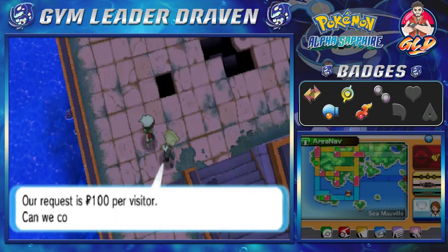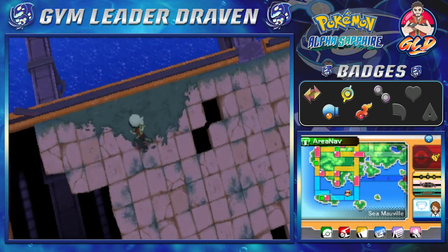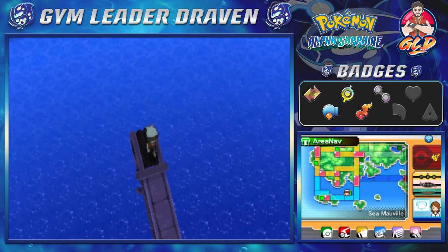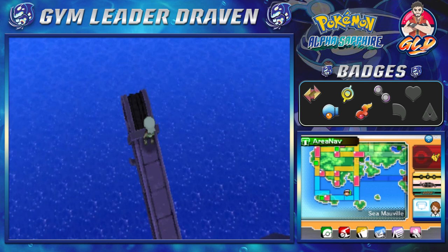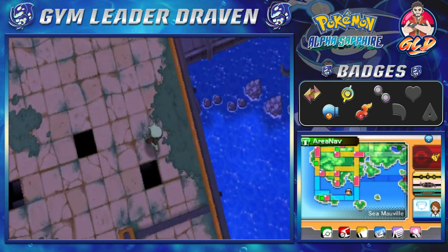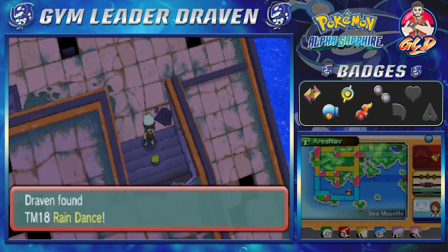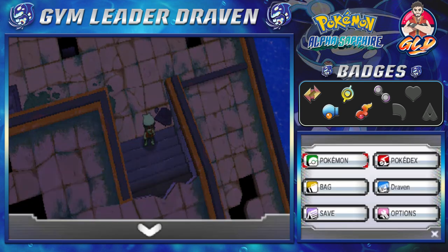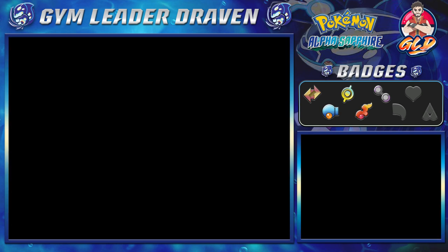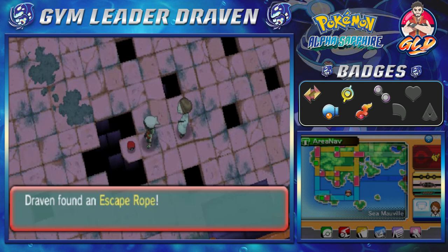That's a good thing — as you can see there are items and trainers here. Look at this — we are on top of the world, that is literally going to be my thumbnail. You're going to find TM18 Rain Dance here. I also spotted an item and found an Escape Rope.